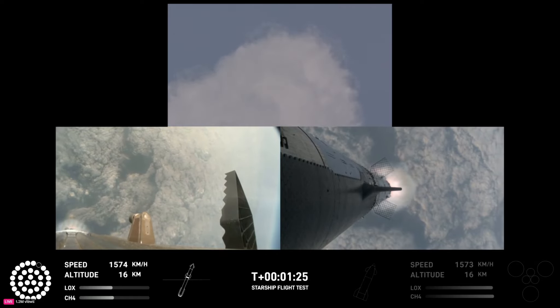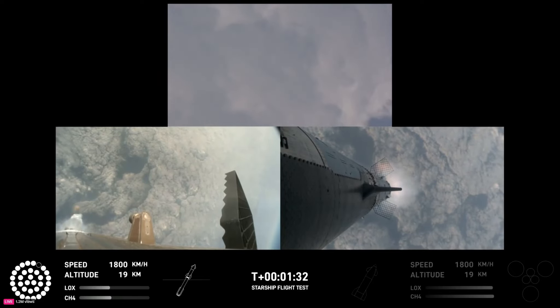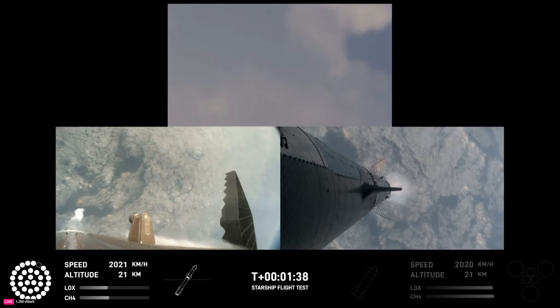You've got a couple of views — some ground trackers in your top camera there, looking down from the top of the booster in the bottom left, and then a camera in the top flap of the ship looking back in the bottom right. Getting a couple of different looks as Starship heads uphill.